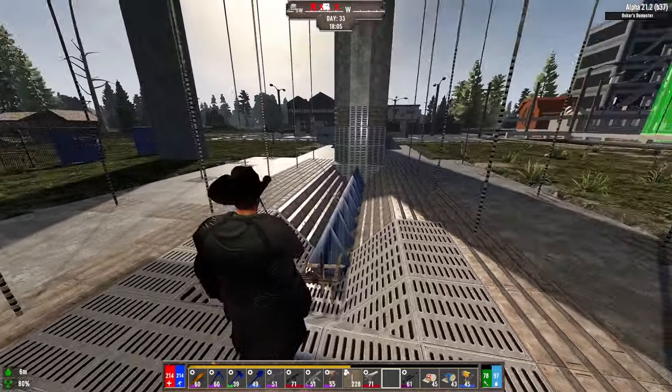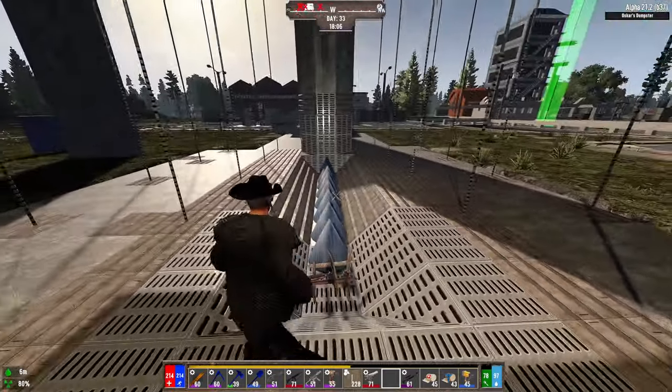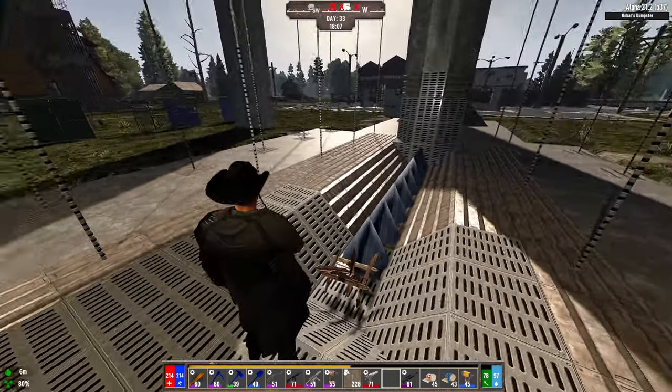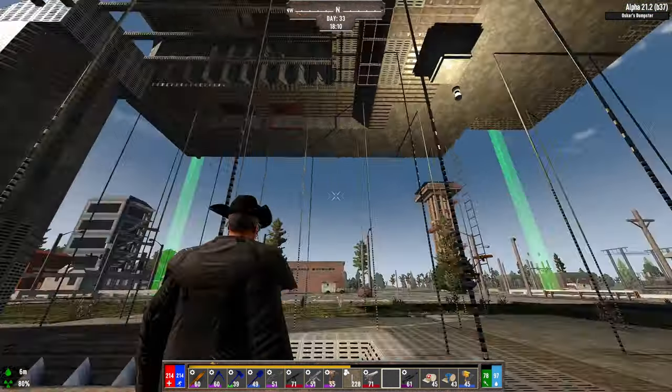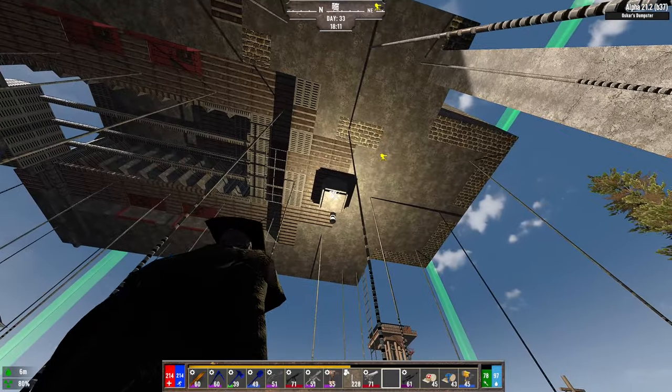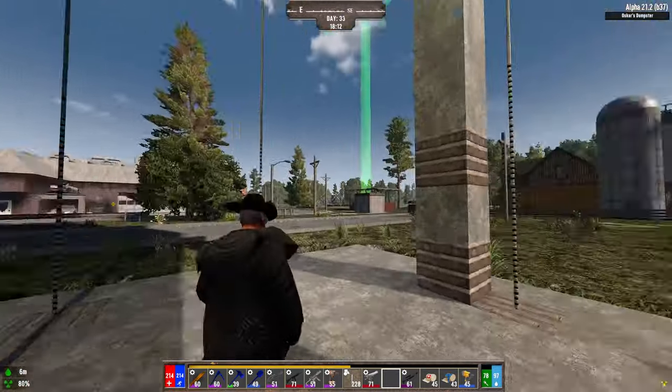Down here where they fall we have some spikes to hopefully do some damage and counter the rage. If they start digging they'll blow up and hit these stronger blocks first before they can get to the vulnerable blocks. Then we have our claim block there with a light.